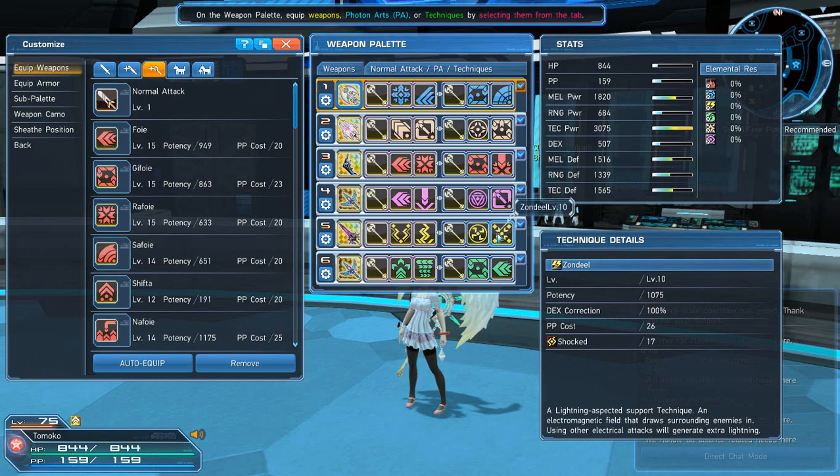Zondeel is really good to have — since I use a Pro Controller I can have Zondeel on my palette, and it works in conjunction with any of these spells. For wind magic: Razan, Suzan, Gzan, and Il-Zan. Wind is not my favorite and I don't use it a lot, but once crafting comes that'll be a different story.